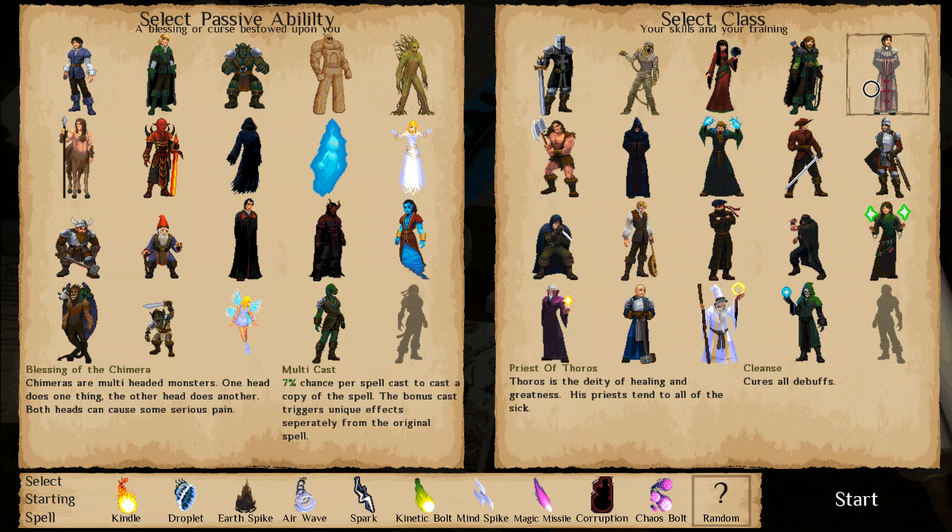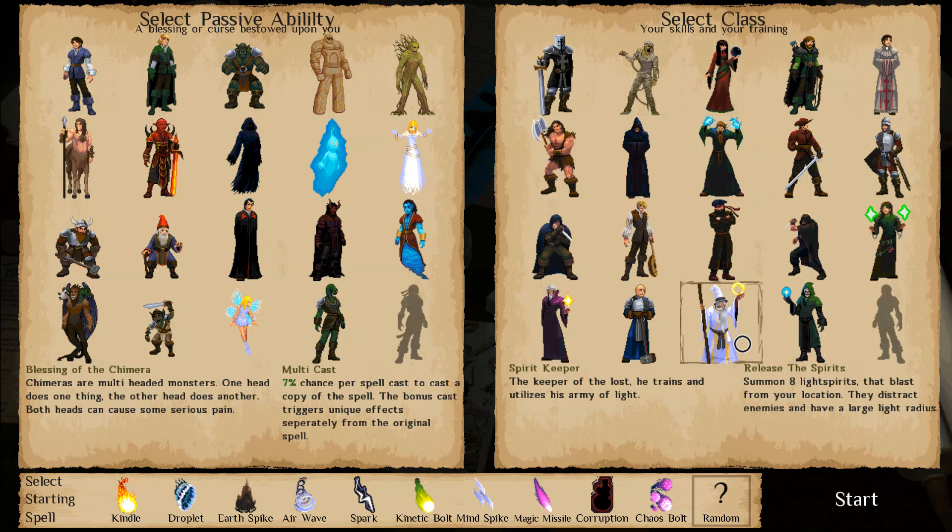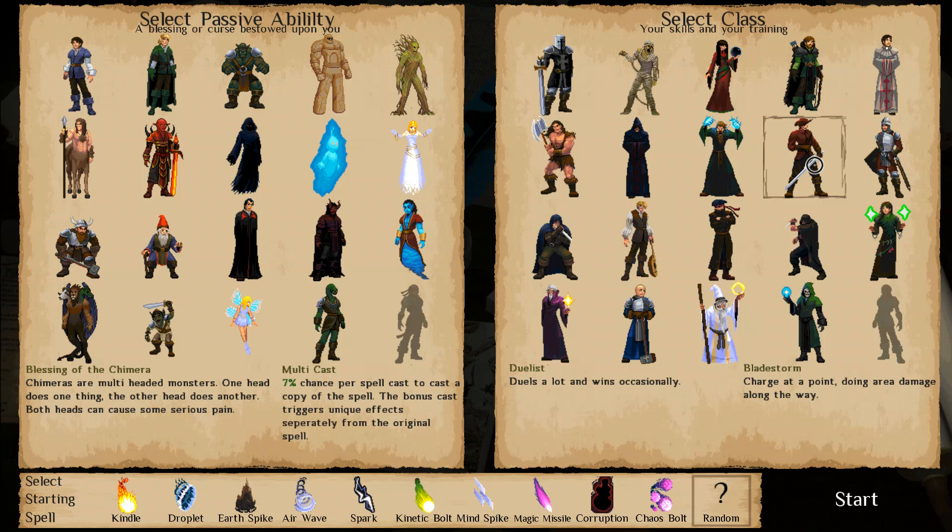The ones I've played with are, starting with the classes, the paladin, the soldier, the duelist, and the spirit keeper. He kind of looks like Gandalf or the Keeper of the Light from Dota 2. He's really neat - he can release eight decoy things which draw attention from you and hopefully distract enemies long enough to knock them out. The duelist has a bladestorm attack where he charges at an enemy, spins along the way, and does area of effect damage. The soldier charges at an enemy dealing high damage. The paladin can reflect damage for a limited time.